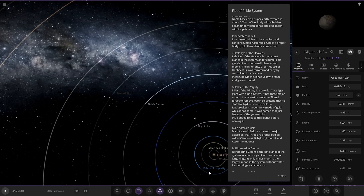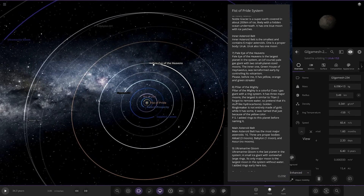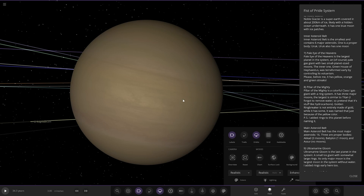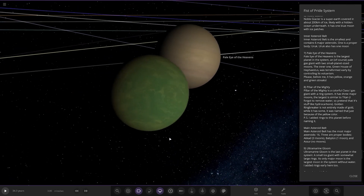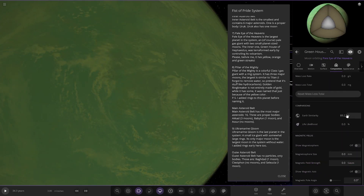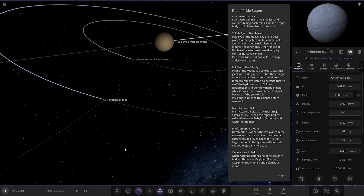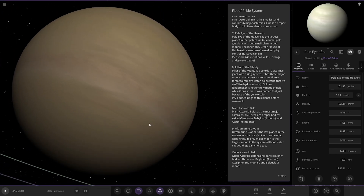Next up, we've got Pale Eye of the Heavens. Let's switch the lighting so we can actually see the belt as well — we're on Enhanced. It's the largest planet in the system — a pale gas giant with two small-sized moons. The inner one was terraformed using its volcanism. It has yellow, orange, and green streaks. There it is — a very, very green-looking world. Checking its stats: 89.2 but no life likelihood. Minus 15 degrees, which is interesting. We also have a second moon here — this one kind of reminds me of Saturn with a lot of white down there.